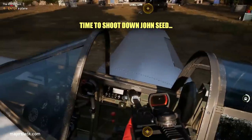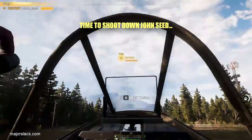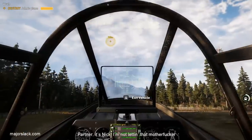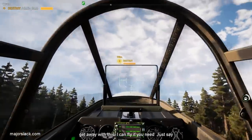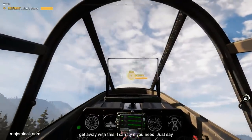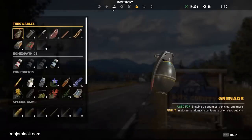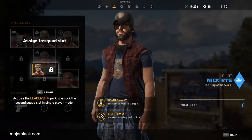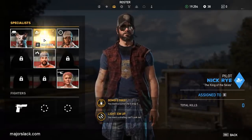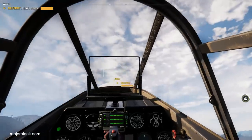So here in the Atonement mission, as soon as you get in the plane, you can start using guns for hire. Not before — you have to actually get in the plane. Once you're in the plane, they kind of even give you a hint to use Nick. Go to your specialist screen and hire Nick.